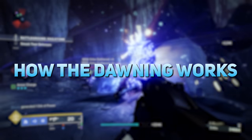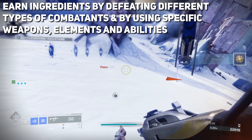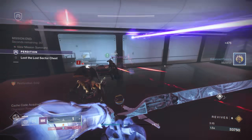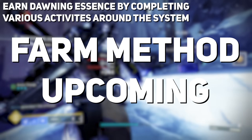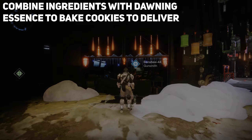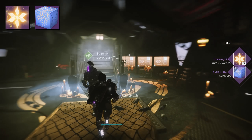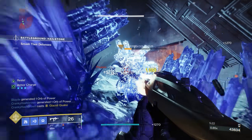Let's talk about how this event works — what's the gameplay loop and what are the best farms? You earn ingredients by defeating different combatants and by using specific weapons, elements, and abilities. You can find the exact ingredients and how to get them within the oven itself. You also need to get Dawning essence, which you get by completing various activities throughout the system. You combine ingredients with Dawning essence to bake cookies, which can then be delivered to vendors across the system in exchange for rewards. Those rewards include Dawning spirit, and occasionally a gift in return, which can be opened for unique Dawning weapons and rewards.